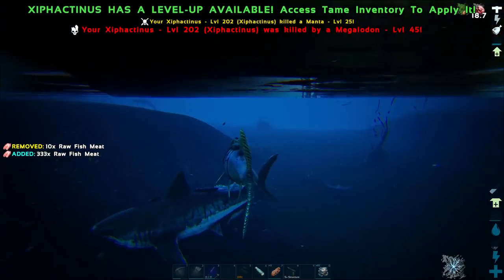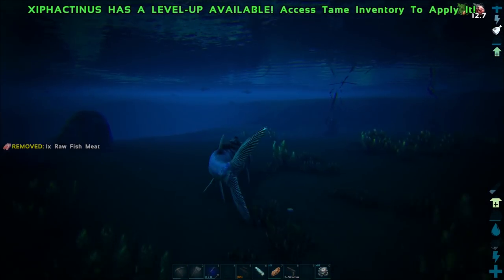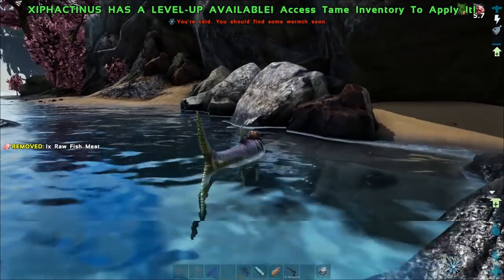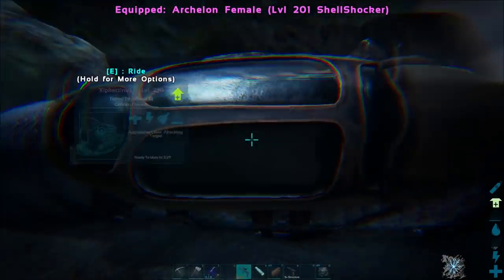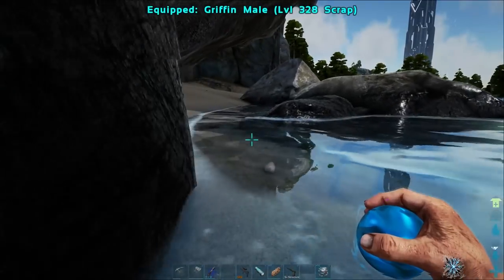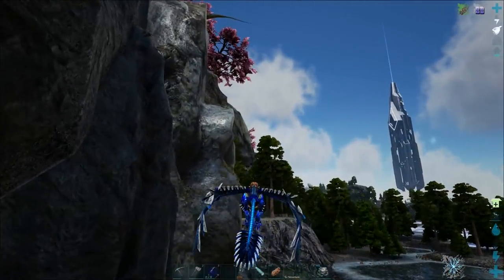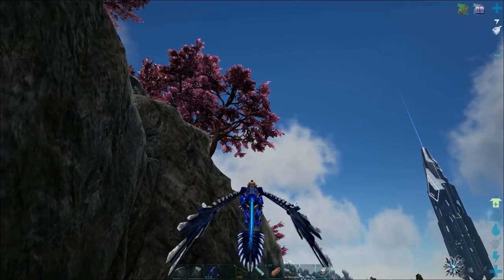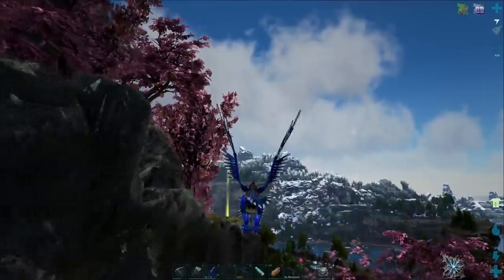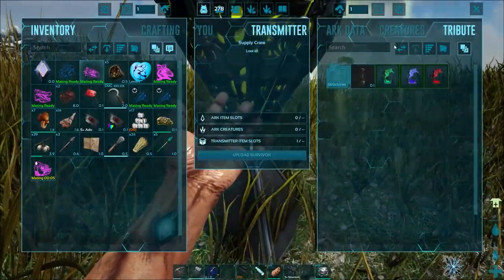They absolutely destroyed us — there goes our Zip. I really hope the next egg is a male otherwise we're in trouble. That didn't go to plan — that's bad. I may have overestimated their abilities a little bit. I thought blood frenzy would have protected them or let us deal more damage, but no — that wasn't the case at all. I feel bad. Just a wind turbine and a lamp post here — let's get back to base.